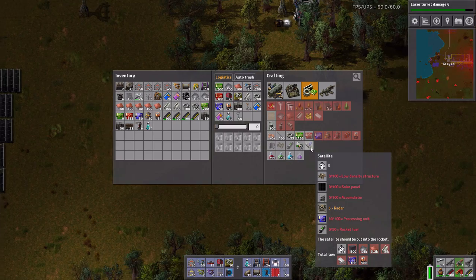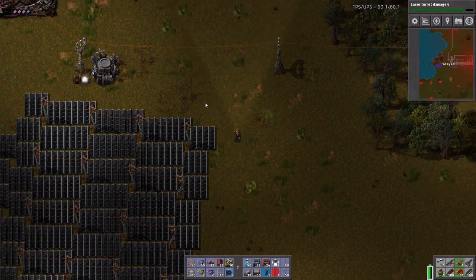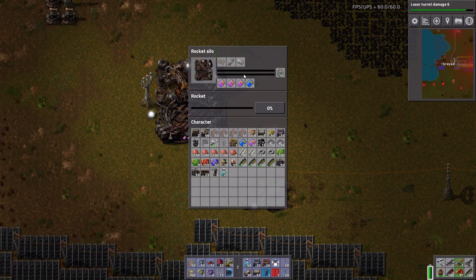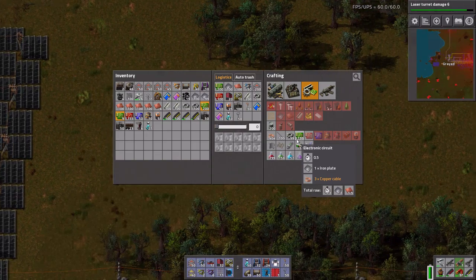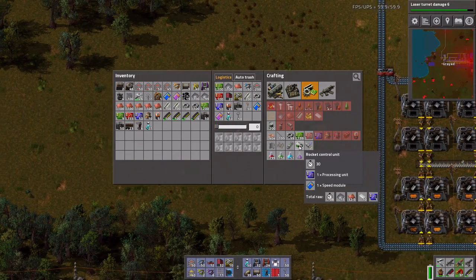First I should work on the satellites — that's what I think I should be doing. Yeah, low density structure, rocket fuel, and rocket control unit. I think I was working on the right thing — I was making the solid fuel for the rocket fuel. That's what I was working on.